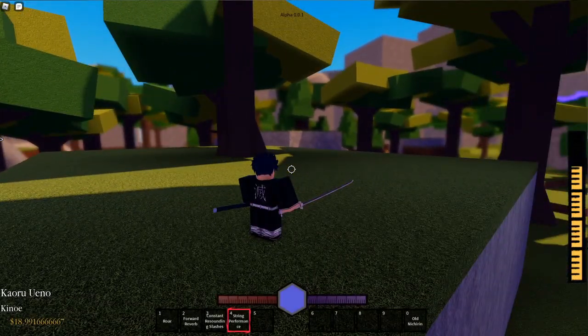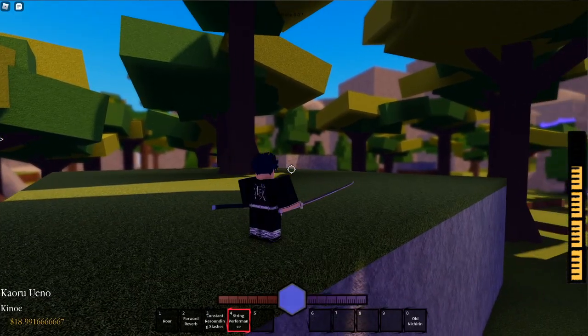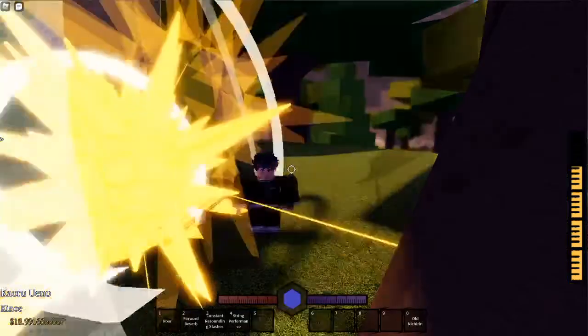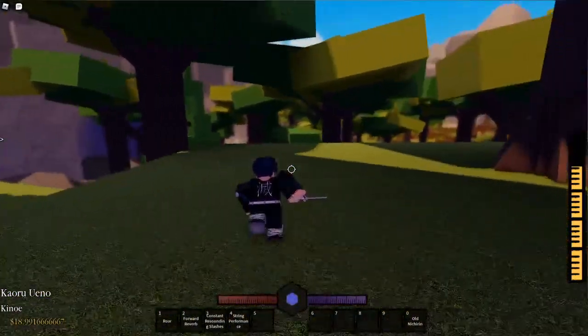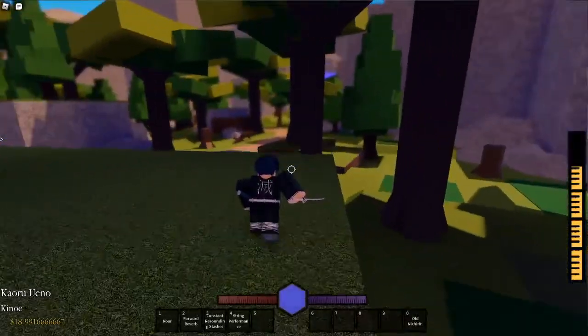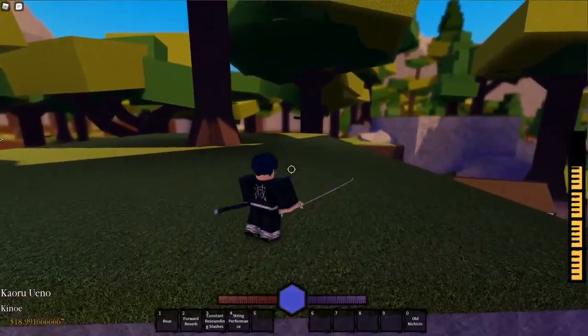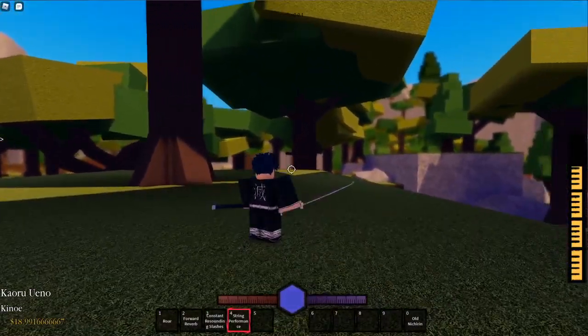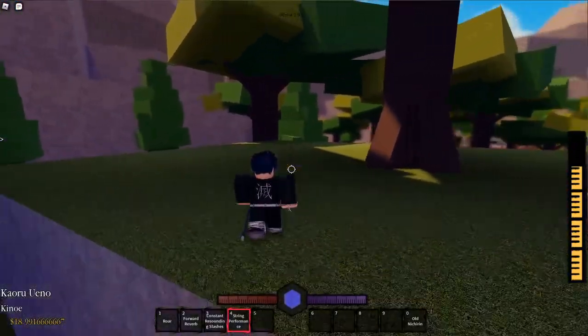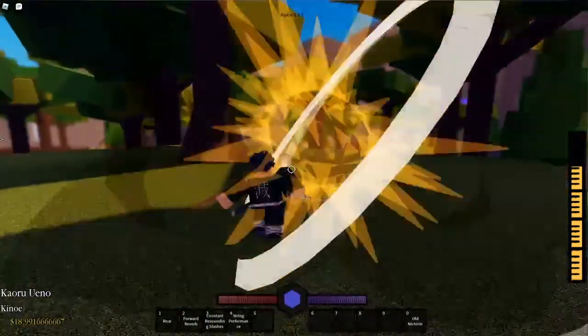The next thing is String Performance — this is the very last ability you'll get. It's pretty laggy, but it will launch you forward, creating explosions in a straight line from wherever you're looking, and it does a lot of damage. I'm pretty sure it's an instant block break as well, at least it used to be. If I can just do it again, maybe it won't lag this time. That's better.